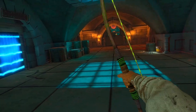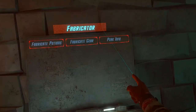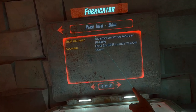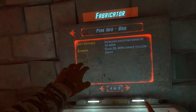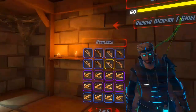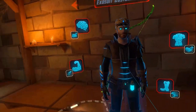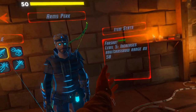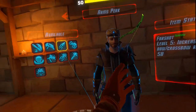If I shoot all the way to the end over there, there's a little bit of an arc but almost nothing. Here in the perk info, the shot distance increases shooting range by 10 to 60 percent. Because I'm level 50, that means it's 60 percent. I also have the exo points perk 'far shot' which basically does the same thing — increases the range by 50 percent, which I'd assume is just the speed.